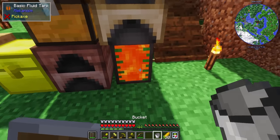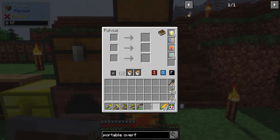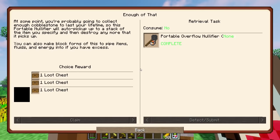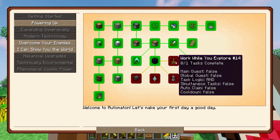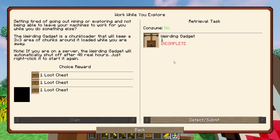In the meantime, I'll put my bucket back in here. Let's see what else we can get. Let's continue on to the next one — the weirding gadget, which is a chunk loader in a three-chunk by three-chunk area that wears out if you don't log in after a time.